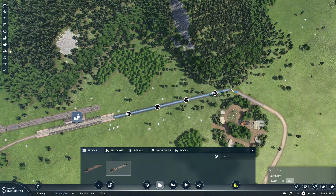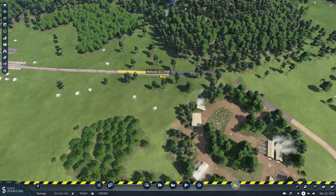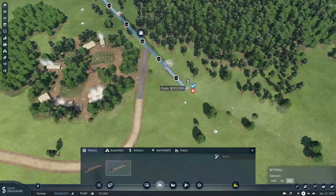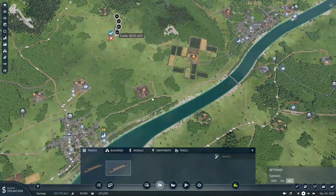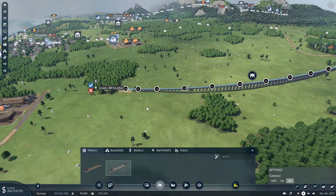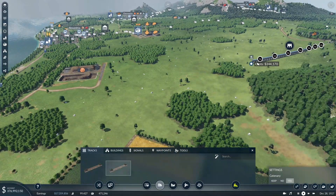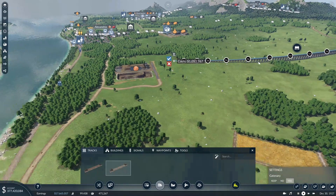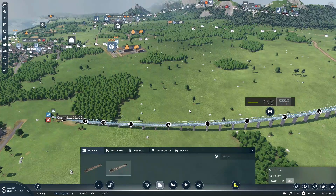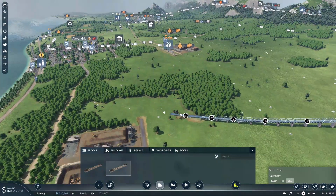We'll try to make it so it just misses that industry here. Actually we'll bring this back a bit so it doesn't go uphill — we'll get a little bit of a tunnel, that's okay. And then what we want to do is bring this around. It seems like we're gonna need a bridge, because the elevation drops off so much heading towards the river. So that's unfortunate — that's gonna limit our speed for now until we get better bridges, but I don't think we have anything that can go that fast anyway.